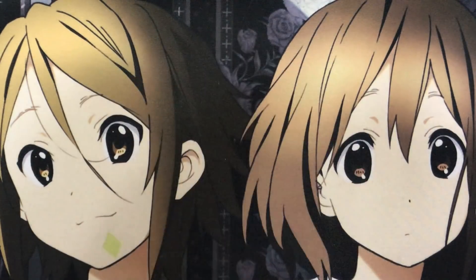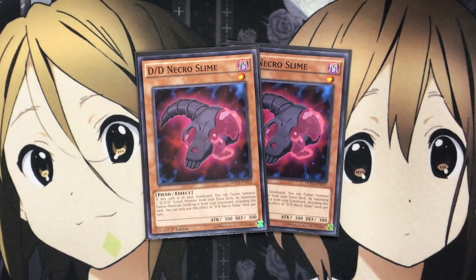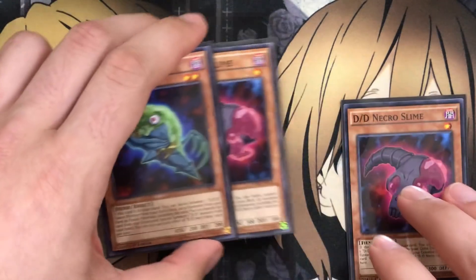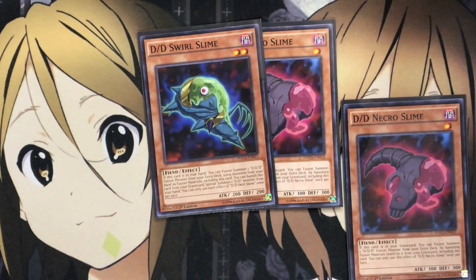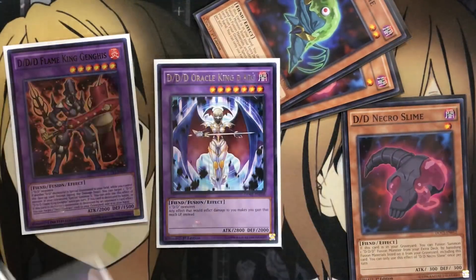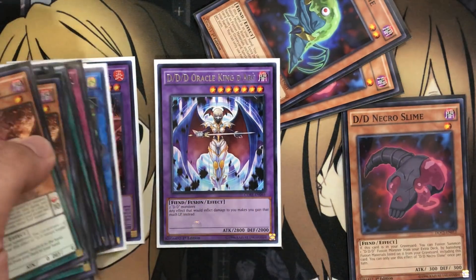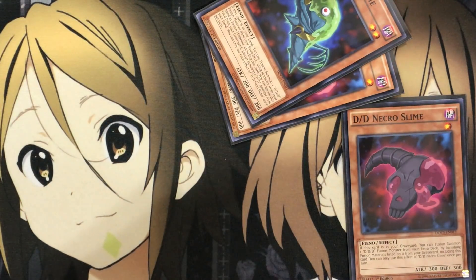I almost considered running three DD Necro Slime but decided to stick to two, since Swirl Slime is still your main go-to. Necro Slime helps with graveyard fusion plays — if this card is in your graveyard, you can fusion summon one DDD fusion monster from your extra deck by banishing fusion materials listed on it from your graveyard, including this card, once per turn. You can now summon Gangas and then banish both Swirl Slime and Necro Slime to go for an additional fusion monster, both in the main monster zone.